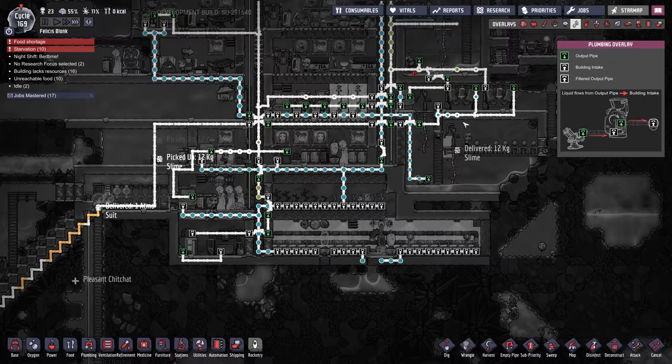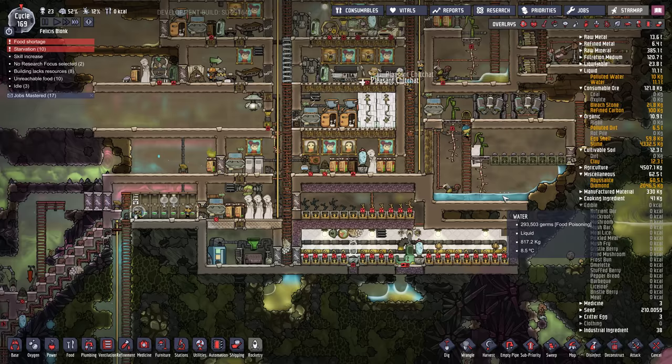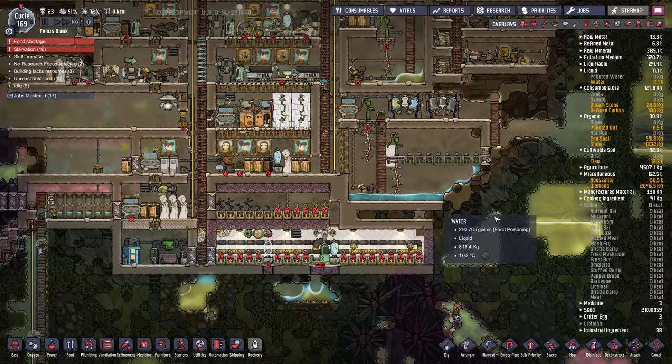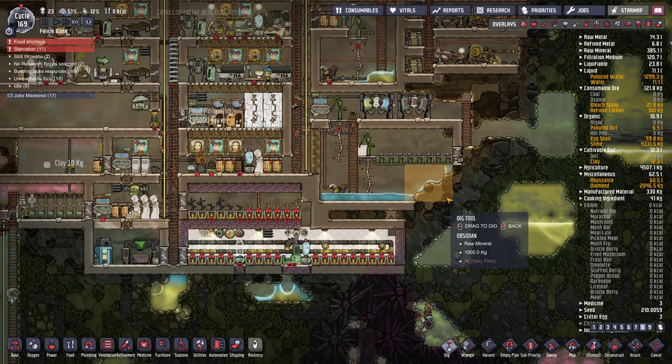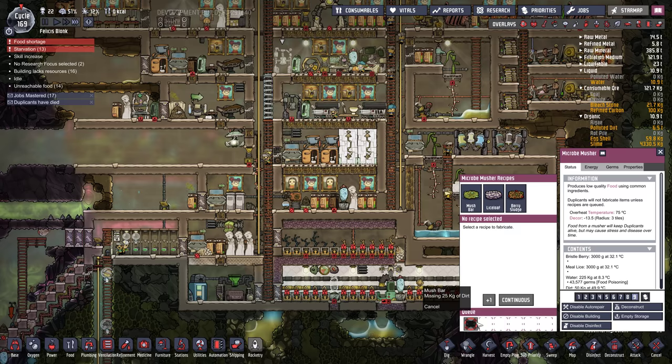We got water flowing maybe? It's coming out of the sieve. Is this all going to be germ water? That's actually not a bad thing because we're not going to make mush bars anymore. Let's turn mush bars off. There we go — here comes the death. Starvation, 13.